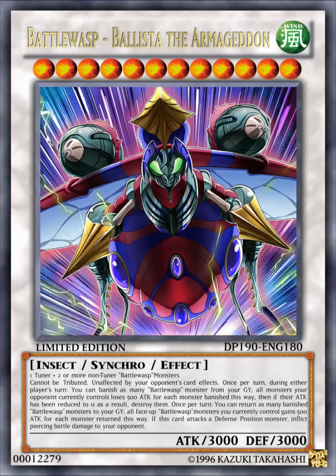The next card here is Battle Wasp, Ballista the Armageddon. It's a WIND level 12 insect synchro effect monster with 3000 attack, 3000 defense — their boss monster. It requires one tuner plus two or more non-tuner Battle Wasp monsters. Its effect reads: cannot be tributed, unaffected by opponent's card effects.